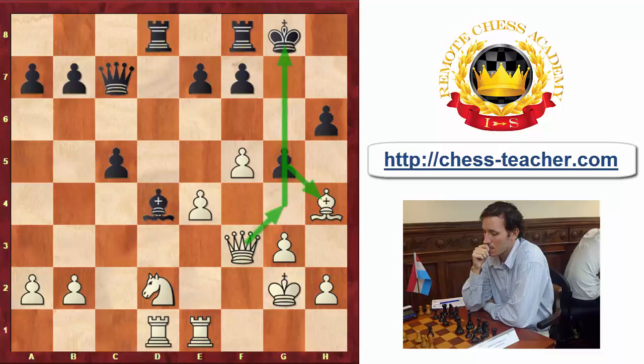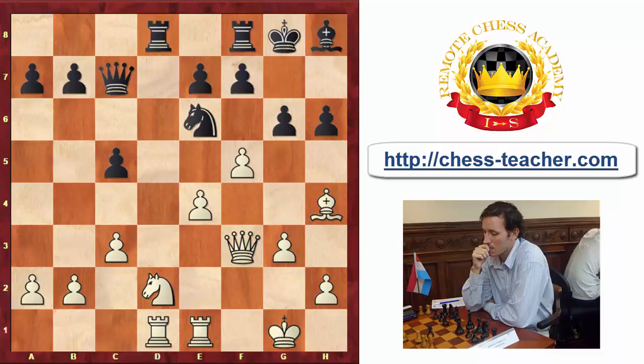Last but not least is the move that Leko played, which is g5 — just kind of ignoring the threat but counter-attacking. This is actually a very interesting move. One of the things I want to highlight about counter-attacking is that it has a lot of practical value because you put pressure on your opponent, whereas when you defend you are just following what he wants to do — so psychologically it has a lot of value.